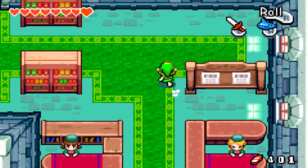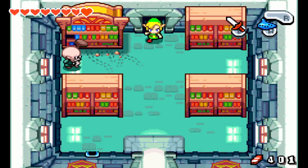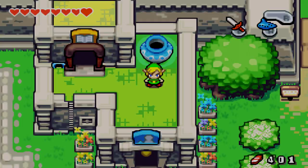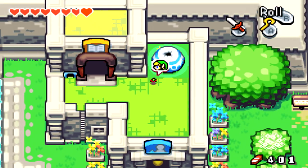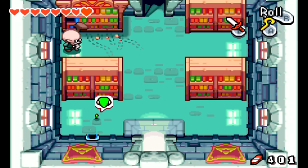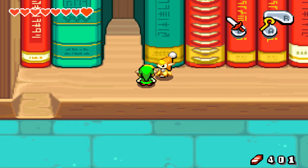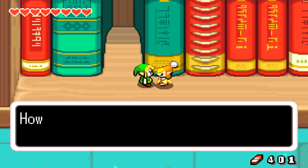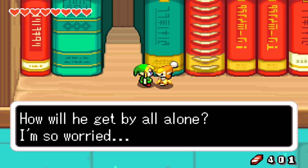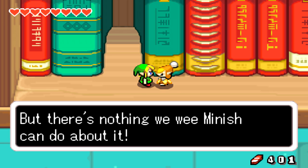Apparently Elder Libraria is here. We use the Cane of Pacci to flip that over and shrink, and we can go into the library. There is another Minish! 'This is no good — a human borrowed a book, and now none of us can get back to the Elder. How will he get by all alone? I'm so worried. I'm sure the librarian knows somewhere about where those books went, but there's nothing we Minish can do about it.'